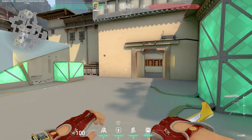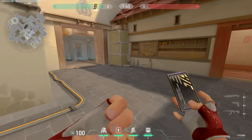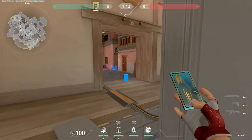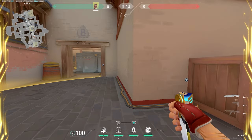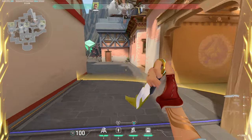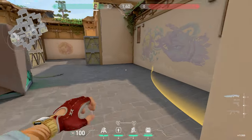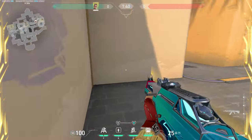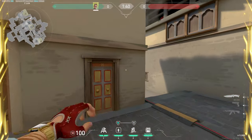Sometimes if they rush C, they'll beat you there with the timing, so just keep that in mind. Another setup I've seen people do is put a TP in this corner on C and then a TP over at A side — right here behind this box. With these two TPs you can rotate pretty fast to either site. I rarely do this one personally, but some people like it. You can play A cubby or graffiti, and if they're not A, you can fast rotate over to C.